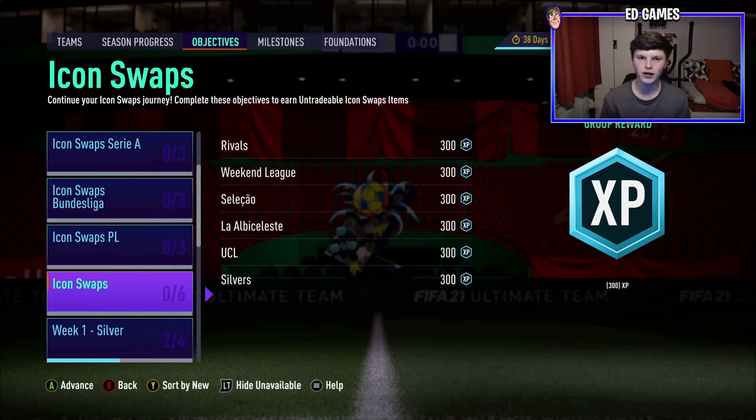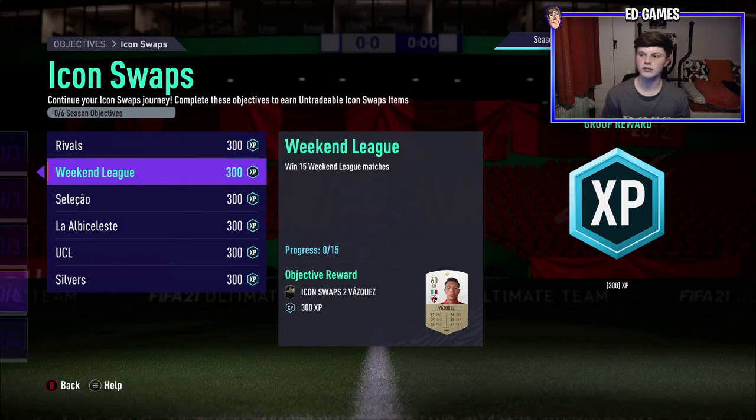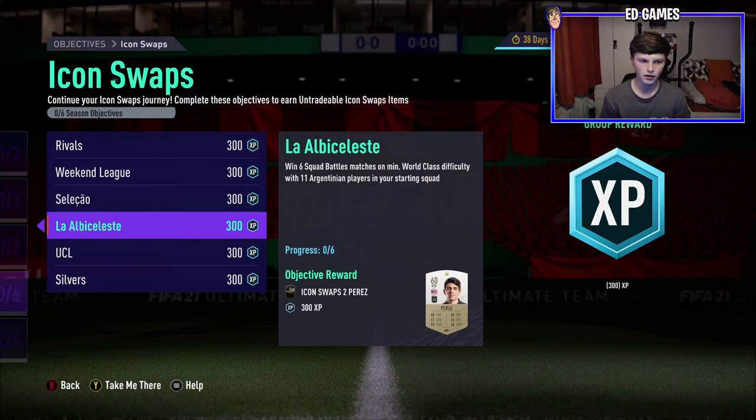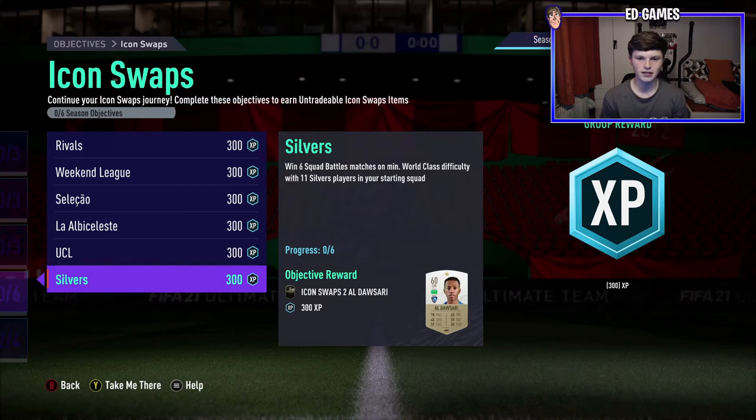We're back to another video. Today we have a guide on how to complete the icon swap squad battles objectives very quickly. The rivals and weekend league objectives are pretty self-explanatory, as are the online ones. But there are ways to speed up the squad battles process. There are four objectives: win six squad battles on World Class with 11 Brazilians, 11 Argentinians, 11 UCL starting players, and 11 silver players in your starting squad. That's all win-six, so 24 games total — but we're going to get that done quicker.